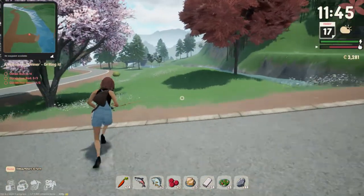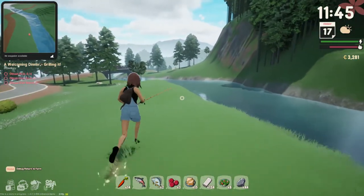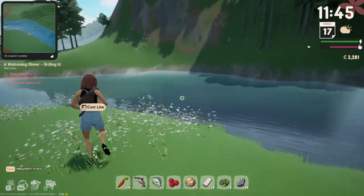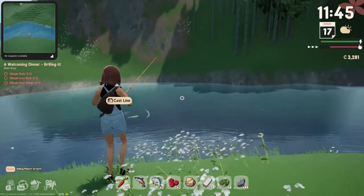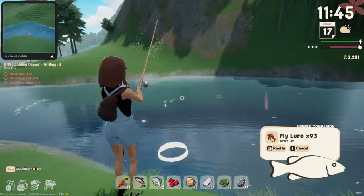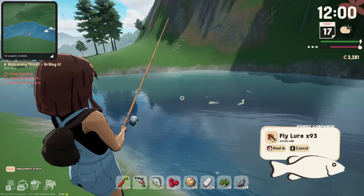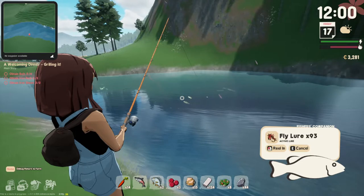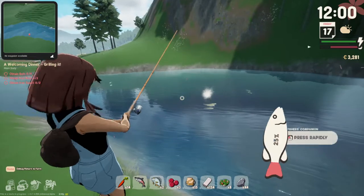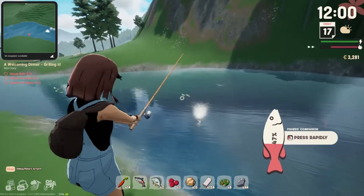Okay, I fell in the water — ignore that. Anyway, the third fish is all the way over here near this bridge, right here. Funny story — this fish actually sells for so much money. This is exactly how I got $3,313 this quickly. It is amazing.